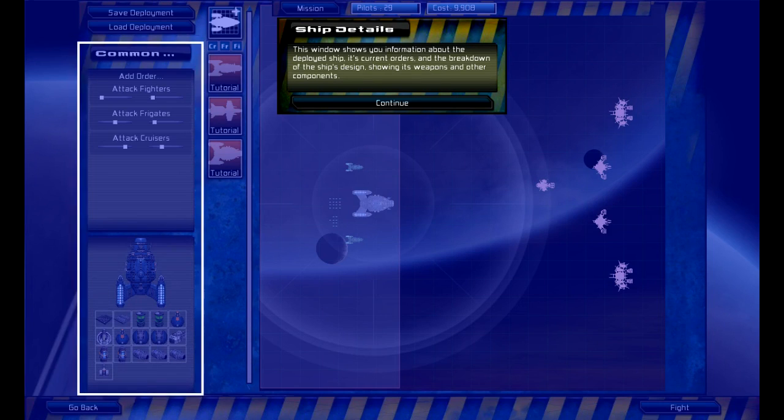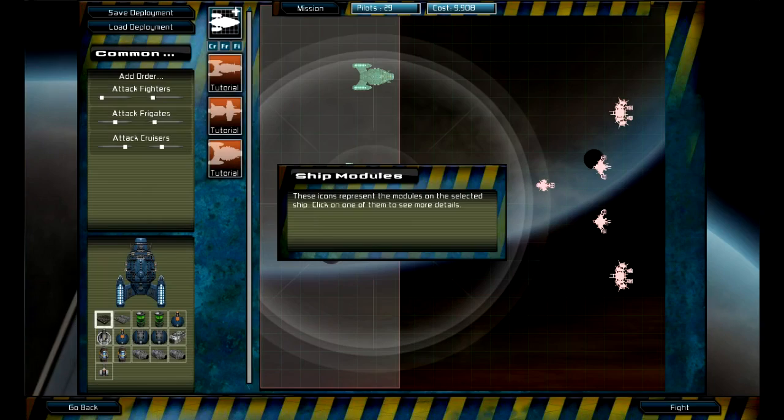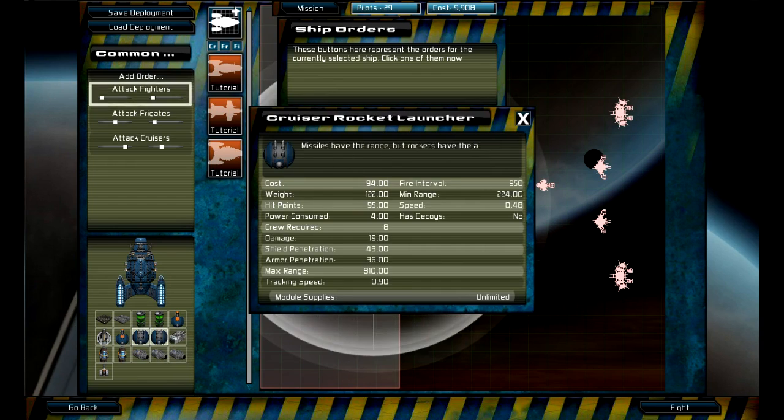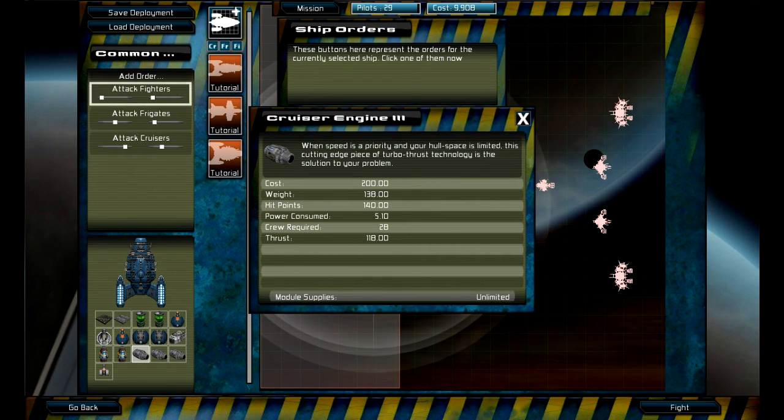Alright — if I click on a ship, this little window pops up and gives me details about it. I can click on one of the modules down here to show more info about the stuff that's equipped on my ship. Wow, this is actually very in-depth.